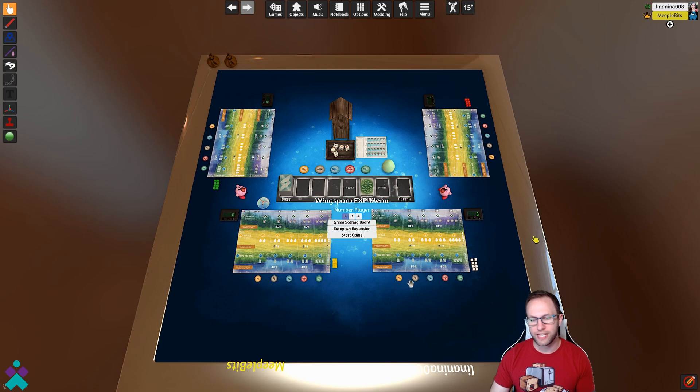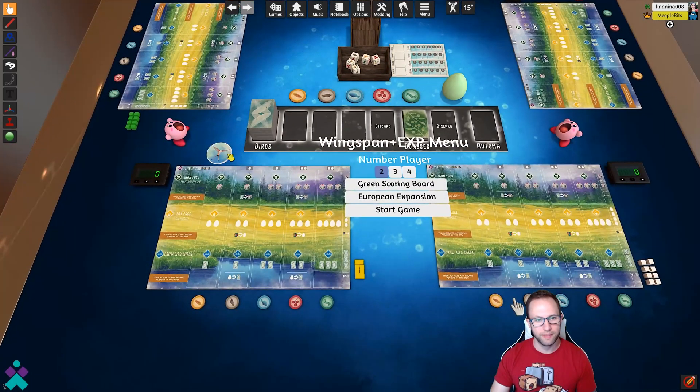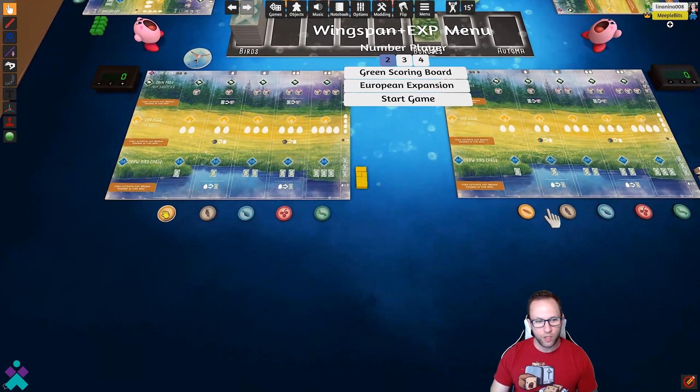Thanks for joining me for Wingspan on Tabletop Simulator. Let's take a quick look at all the different components around the table so that we know what we're dealing with here today. Once loaded in, you've got your player boards, you've got the general supply, you've got your goal trackers, your food dice, your egg components alongside the first player token, and trash for the two sides of the boards, your food area, and then your action markers.